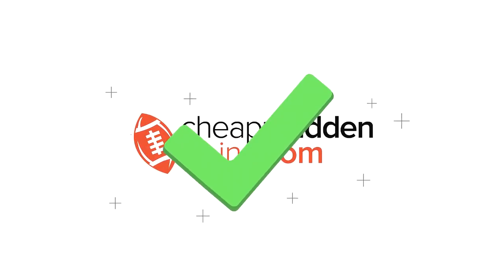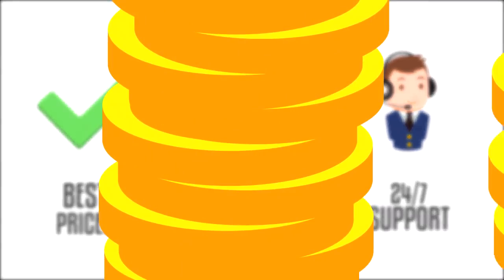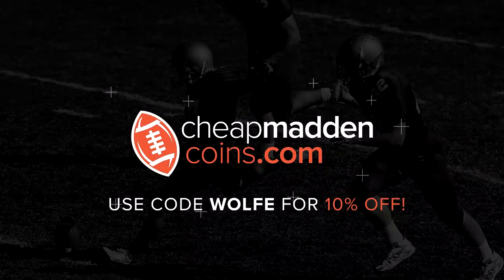If you're looking to build your team, make sure you head on over to CheapMadinCoins.com for the cheapest prices, fast delivery, and 24-hour customer support. And make sure to use code WOLF for 10% off.